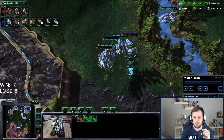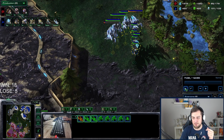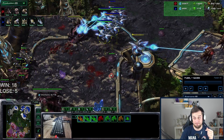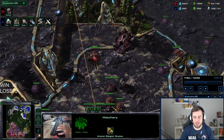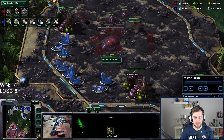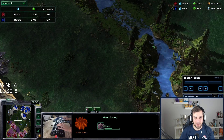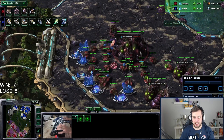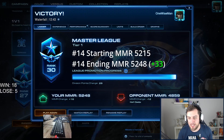I read the game perfectly without actually seeing the spire — I knew exactly what his intentions were. Moving out forced him to spend money. He was mining a lot but didn't spend that much, however it did force some larva. Even though the spire finished, he only had eight larva so he couldn't spend all that money. It also cancelled his fourth base — the right move. He couldn't spend money without enough larva.